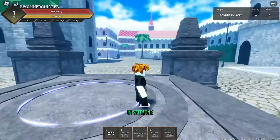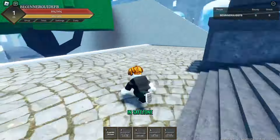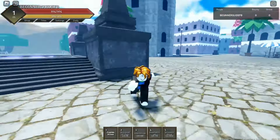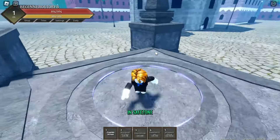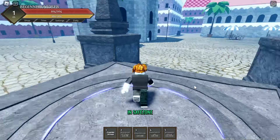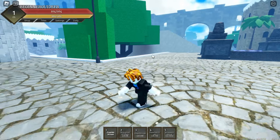Here we are in-game — I'm in a private server. If you load into a public server, there might be a lot of fighting going on and people may try to kill you as soon as you leave the safe zone. Right where you spawn is the safe zone — nobody can attack you there, and you can't attack anyone else. But as soon as you leave, people will start attacking you, so be careful.